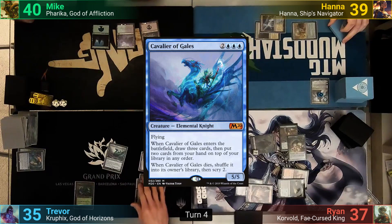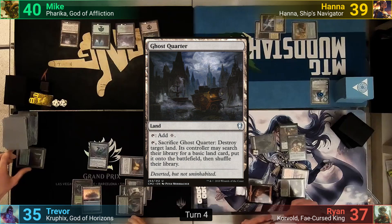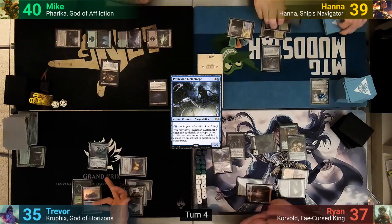Trevor untaps and casts Cavalier of Gales. He brainstorms, then puts out a Castle Vantress, and discards down to hand size. Mike plays a Ghost Quarter and then taps out for a Desecration Demon. Harry upticks Teferi in his main phase, then casts a Phyrexian Metamorph, copying the Cavalier of Gales as it comes in. He draws 3, puts 2 back, and then plays a tapped Hollowed Fountain.